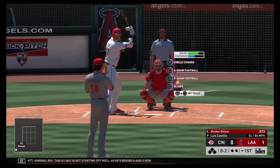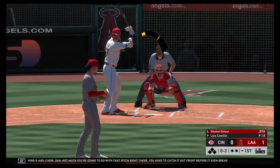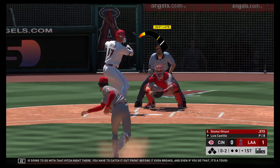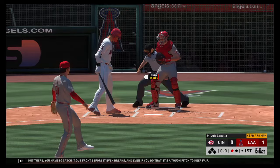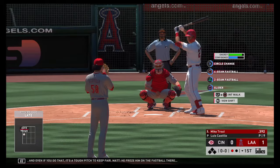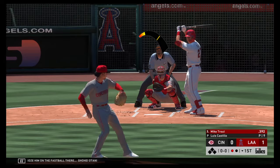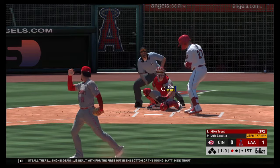This at-bat is not starting off well as he's behind 0-2 now. Not much you're gonna do with that pitch right there — you have to catch it out front before it even breaks, and even if you do that it's a tough pitch to keep fair. He throws him on the fastball there. Shohei Ohtani is dealt with for the first out in the bottom of the inning.